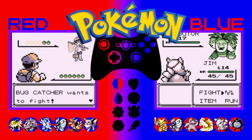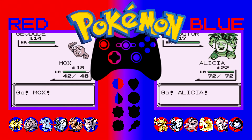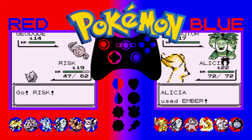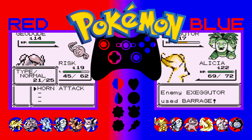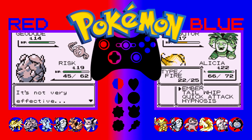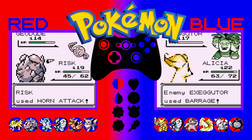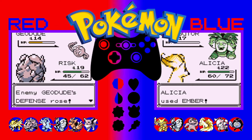Exeggutor! Ninetales is going to be the answer to that. Alicia! Mox is not the answer for a Geodude. Our answer for Rock types at the moment is our own Rock type. Alicia's going to rock out with Ember. Do lots of damage — loads of damage, very good. Is it a two-shot? I'm about to find out. Defence Curl — you scumbag, that's just annoying. Let's just exchange normal type attacks until I win.